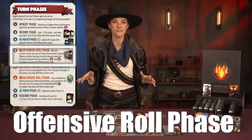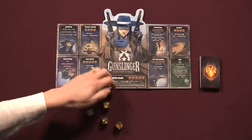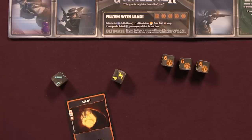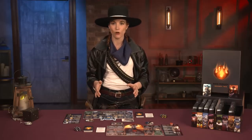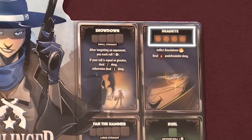In the offensive roll phase, the active player takes their dice and performs up to three dice rolls. When rolling, the player may choose to keep any dice and set them aside, then choose if they want to roll again. During this time, any player can play roll phase action cards to alter the rolls or activate effects. Once the active player has decided to keep their roll, they may use those dice to activate one of their offensive abilities on their hero board. The cost shown at the top means the active player must roll that combination of dice in order to activate that power.